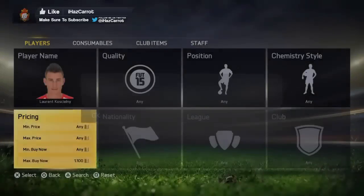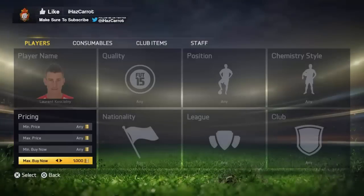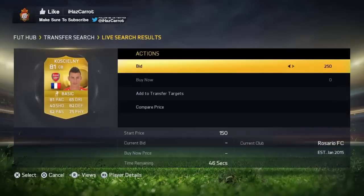People really want to play, so another method you can do is with the bids. What you do is search the minimum price you want to win them for — so I want to win them for 1k, so I'll set max price to 950. Then all you have to do is mass bid on every single card.